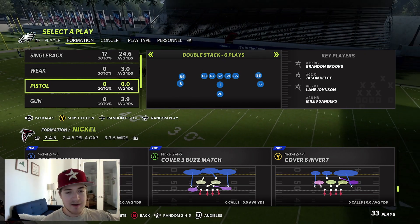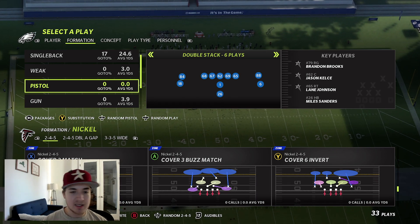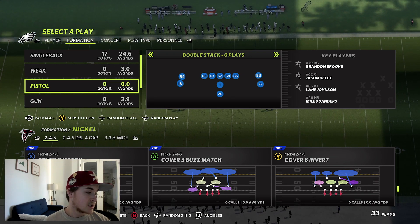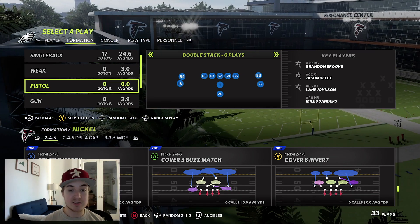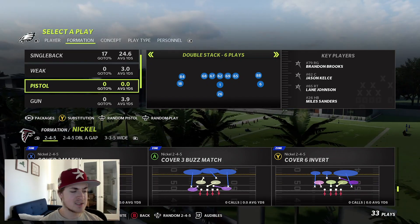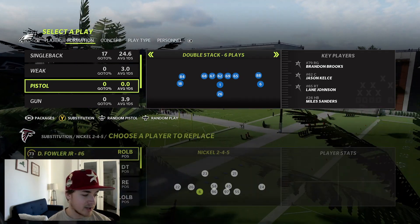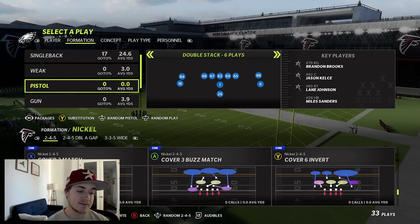I'm going to be in the nickel 2-4-5 formation regular nickel 2-4-5. You could run this out of any nickel normal or nickel 3-3-5 Sam, whatever you want, but we're going with the 2-4-5 today. I think I'm just in the Falcons playbook right now, but I think Ravens is probably the best one for this — it's not in Bears. We're going to be running the nickel 2-4-5, cover 6 invert.